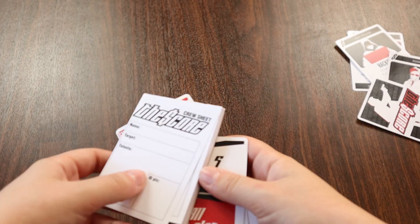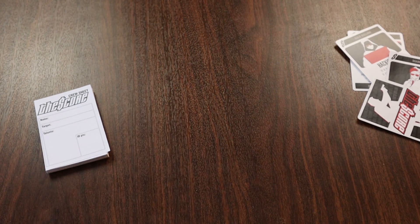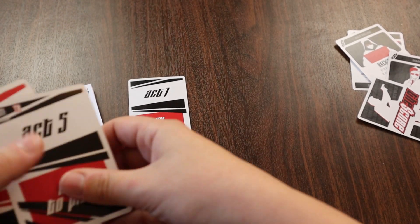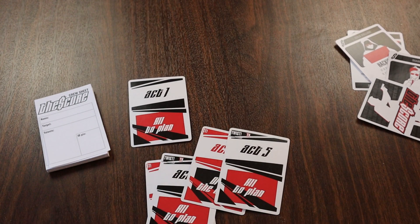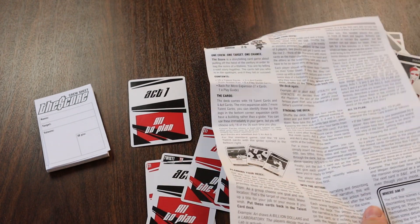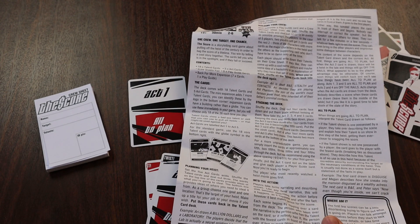Different cards labelled from Act 1 to Act 5 are placed at certain points in the deck. For example, one act might go four cards after the previous act. The number of cards between acts gets fewer the closer to the end of the game you are. With that set up, you are ready to play. All you have to do now is reveal the cards from the deck in the order that they arrive.